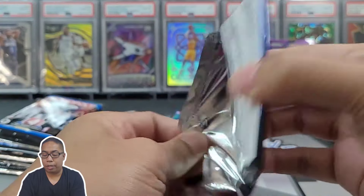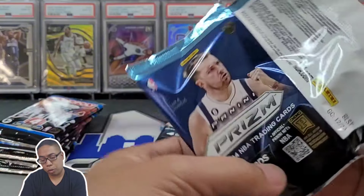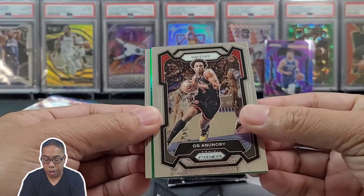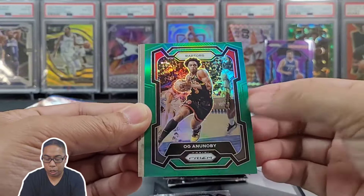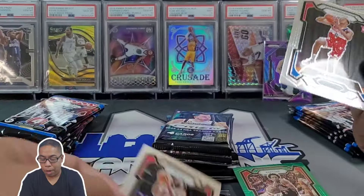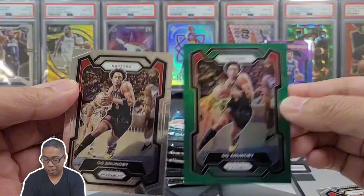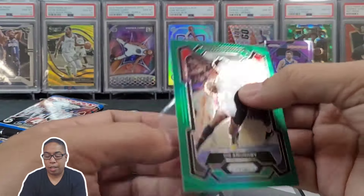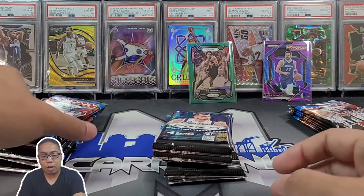We got a green regular Prism. It's red, it's a Raptor - not a rookie. OG Anunoby rookie, Bilal Coulibaly, and Kobe White. Hey, we had two OG Anunoby's out of that one - just check that. So we're going to put the green OG in the back. Probably going to say that purple Luka is winning so far. First crack at the exclusive.